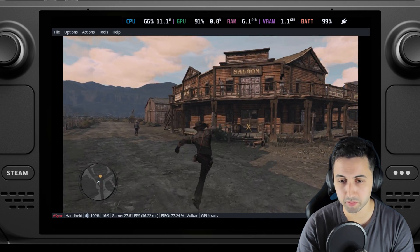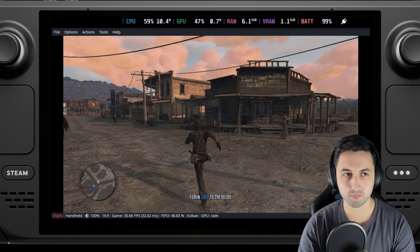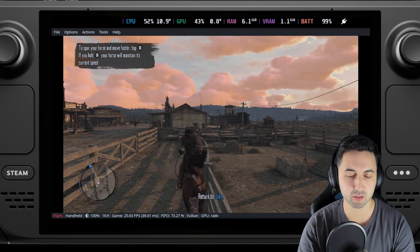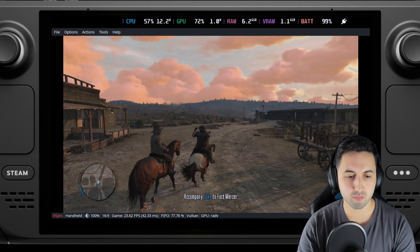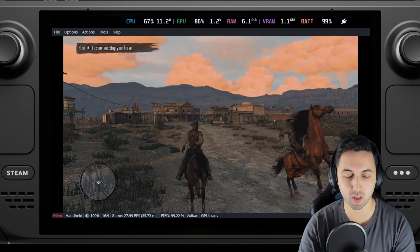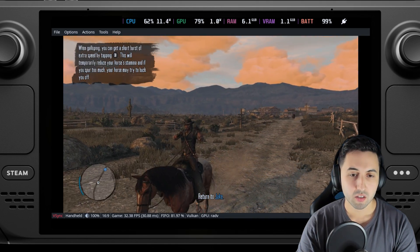If there was anything wrong with the options, please let me know in the comments, because I know many of you are Ryujinx enjoyers and others are Yuzu enjoyers. Personally I've been using more Yuzu. The game is not running particularly great, especially in town. Once you get outside town it should be a little better, but as soon as you move the camera it's super inconsistent. I think it's time to jump into Yuzu, the other Switch emulator.